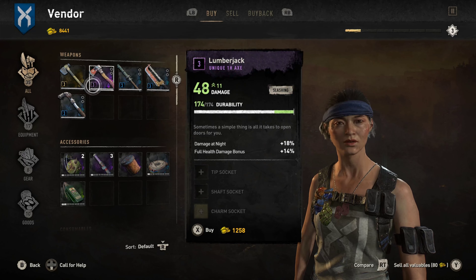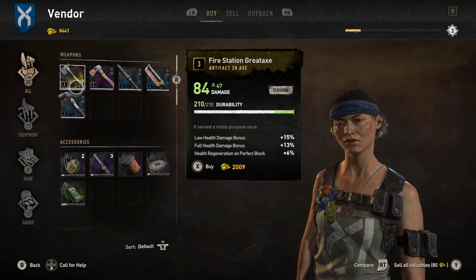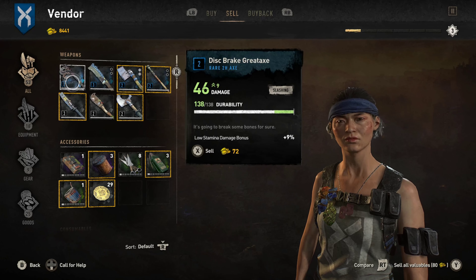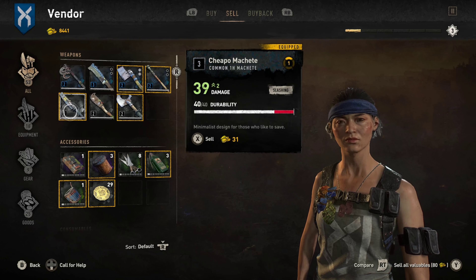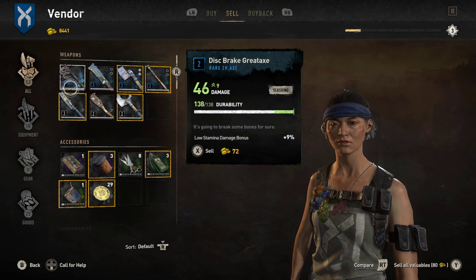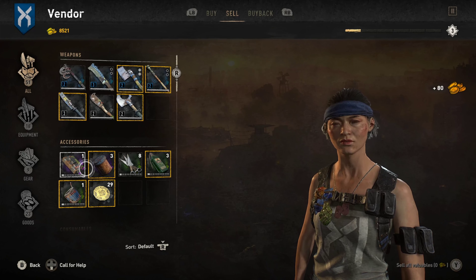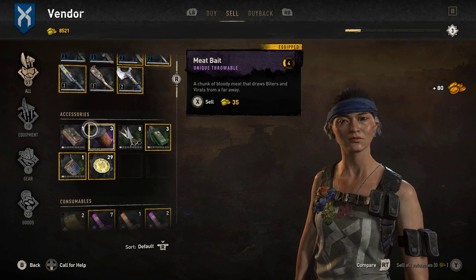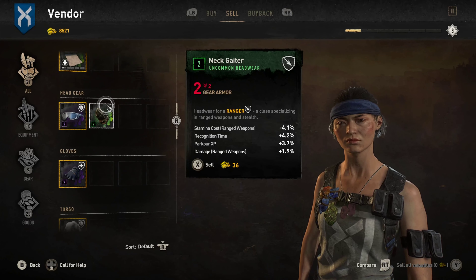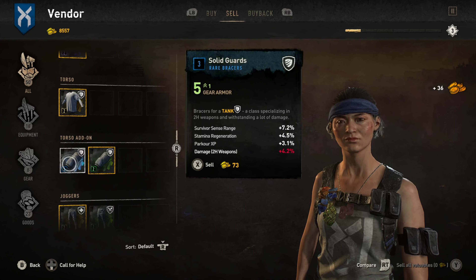Let's see what she's got. I am so buying this, but first I'm going to sell 90% of what I have. I haven't been paying attention to my levels going up. Sell valuables — I have like no valuables. Find whatever it is you want to sell, click X, and sell it.